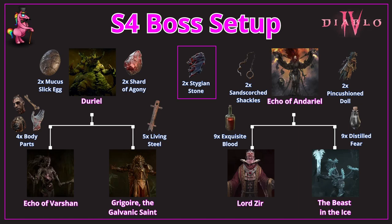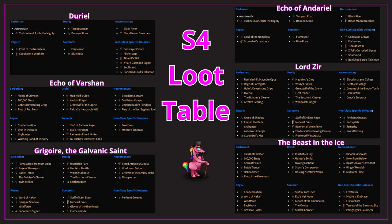All bosses you see here on the overview are spawnable with the materials next to them. For example, the Echo of Vashan can be spawned with one of each of the four body parts. Each of these six bosses has their own unique loot table — pause the video to find your desired unique.